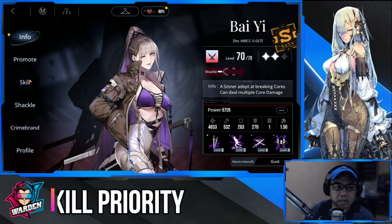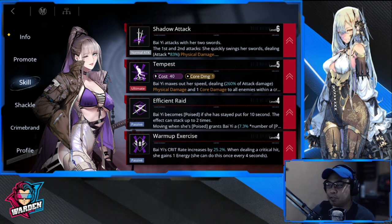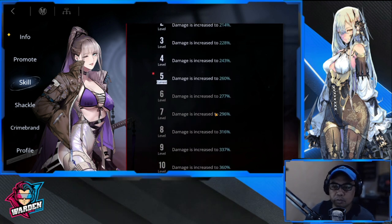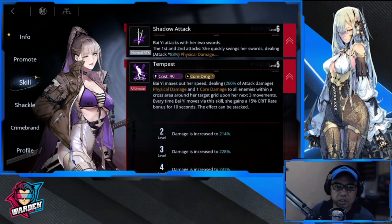Starting off with her skill priority — what do we do with her, which skill shall we prioritize? The first one would have to be her ultimate, Tempest, because you need to increase the damage of her ultimate. She jumps from one enemy to core break them within a cross area upon her next three movements, dealing physical damage and one core damage to all enemies. She also gains a 15% crit rate bonus for 10 seconds, and this effect can be stacked. Level this up because her playstyle revolves around her ultimate.